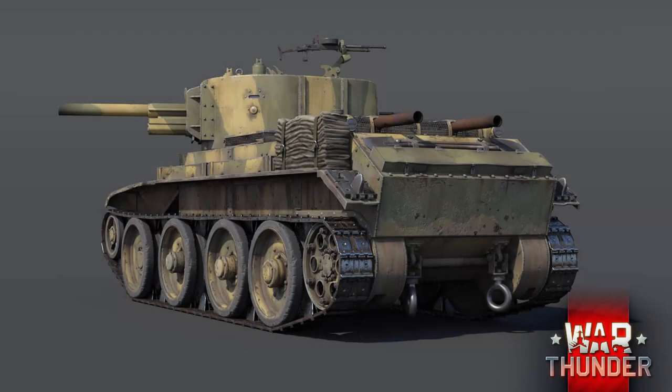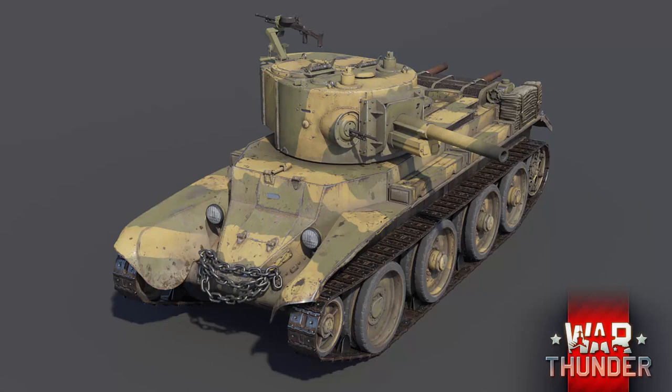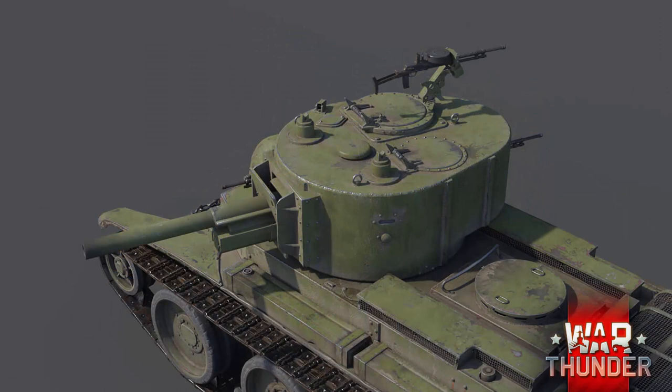First up: the BT-7 F-32, which will be a rank 2 Soviet light tank available upon completion of five tank-based tasks. The tasks themselves are pretty standard — get assists per match, kill a certain number of enemies, win a certain number of battles. They should be pretty easy; even casual players will be able to unlock even the more costly reward vehicles if that's what they're focusing on.